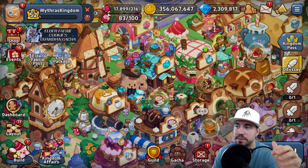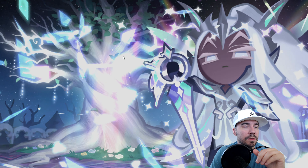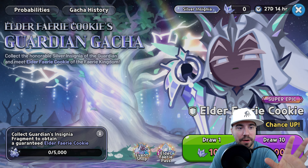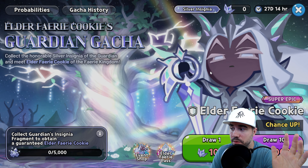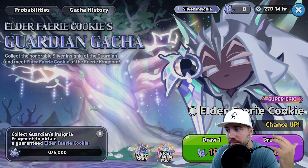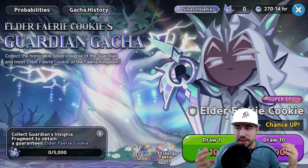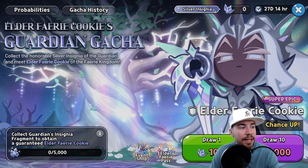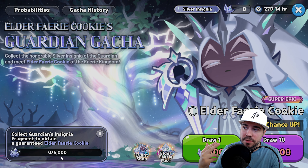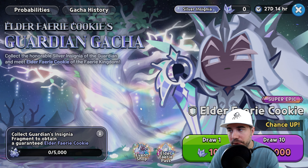Don't forget your inbox — just like with past events, they tend to send additional login rewards and silver insignia pieces to help you get closer. The best thing a free-to-play player can do is complete the dailies, finish the main event, and pay attention to all the other events. I have faith you can do it — it's not a perfect chance, but the probability is built into these different sources.